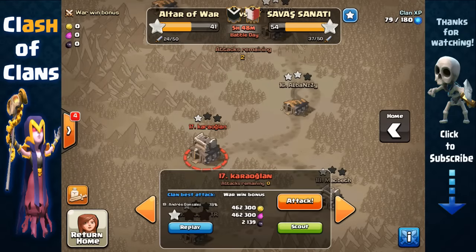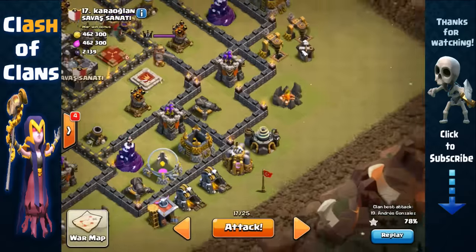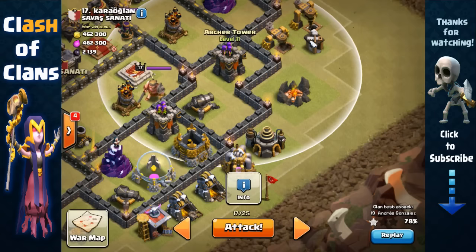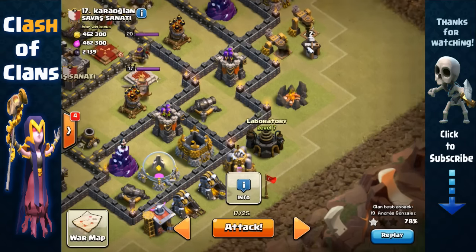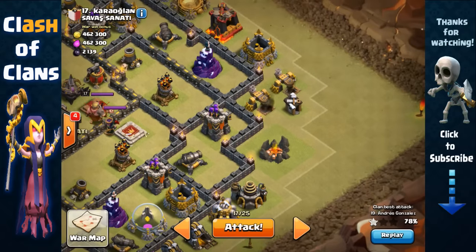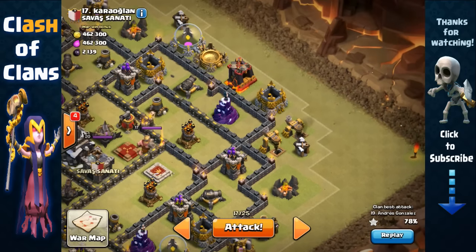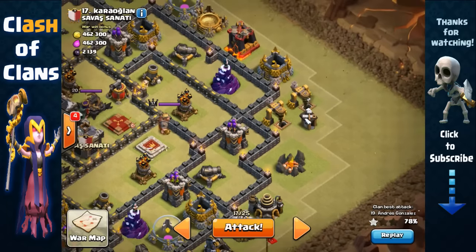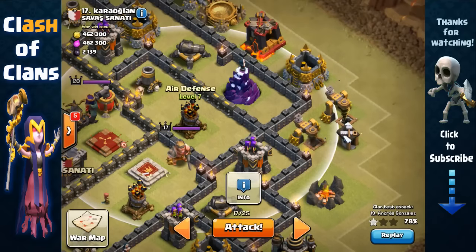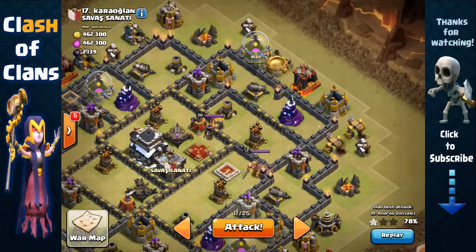The base I'm gonna be attacking is number 17. My attack plan: I'll first send out a wizard to remove the laboratory, since it's out of range of all defenses. With that lab gone, I'll create space and have my Archer Queen remove the army camp and Builder Hut, making her way counterclockwise up top to remove the archer tower, wizard tower, and possibly the air defense.